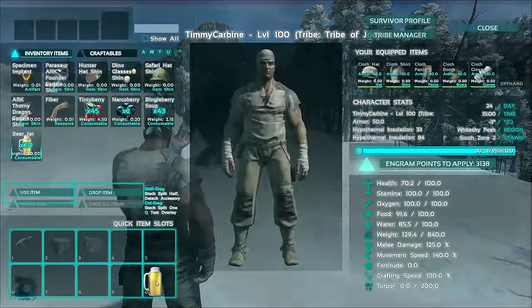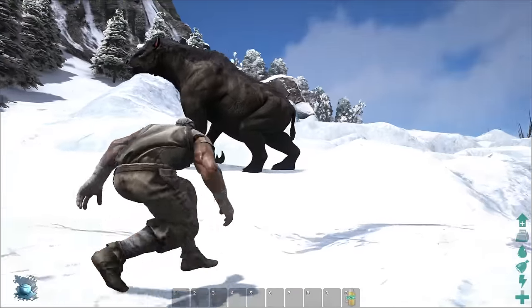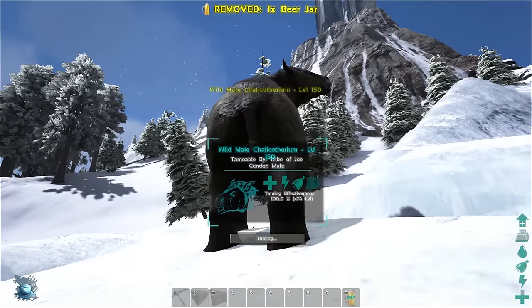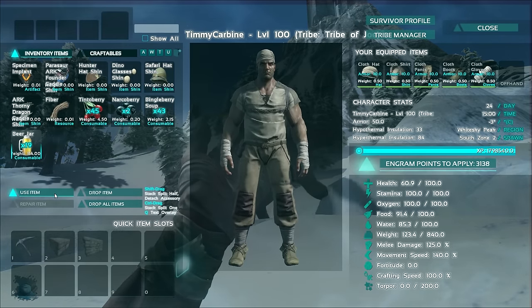To tame the Chalicotherium you have to give it some alcohol — yes, you need to feed it beer as a passive tame and get it drunk. You need to have a good drunken time with it and drink a few brews before you guys become good friends.